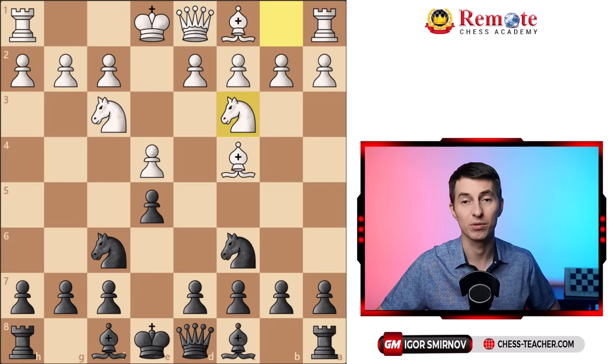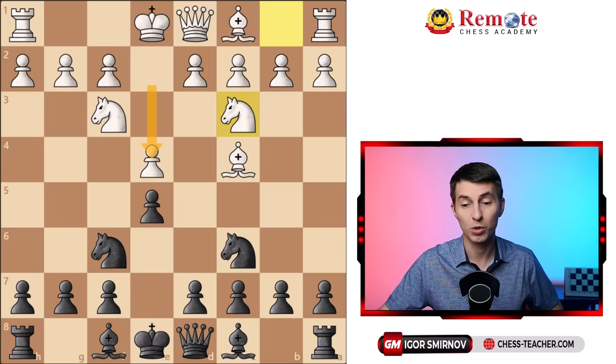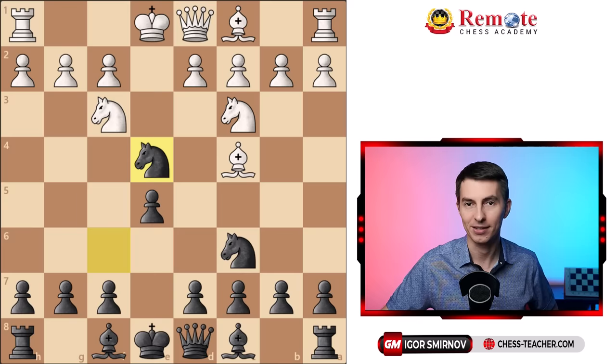In fact that's how most players are taught to play chess at the beginning — just play e4 and develop knights and bishops. Now here's what's wrong with it: they miss the fact that black can use these little tactics here — knight takes e4.